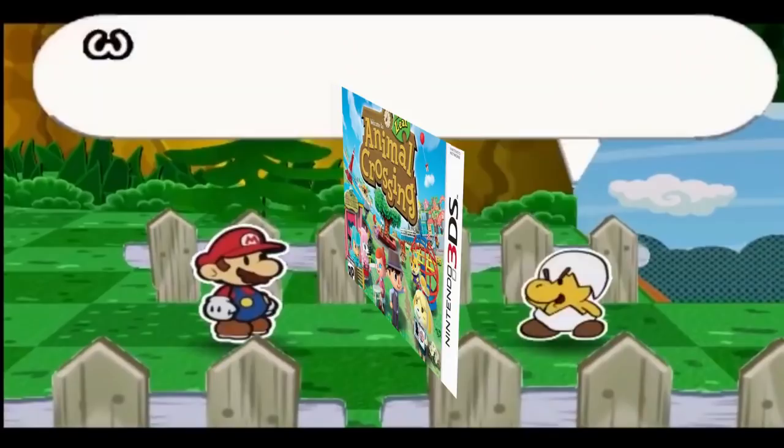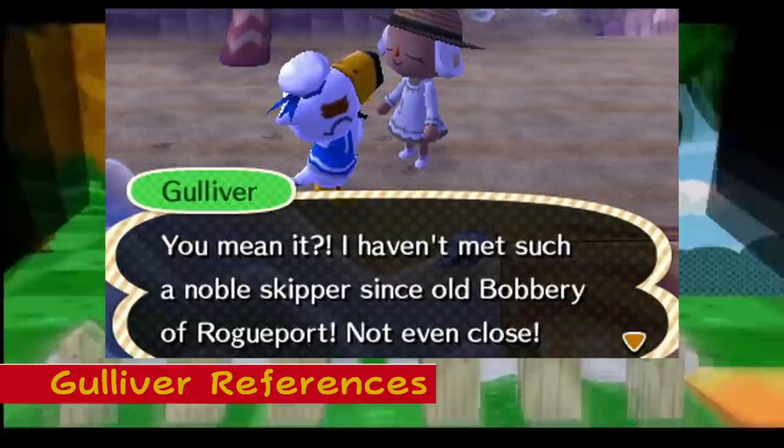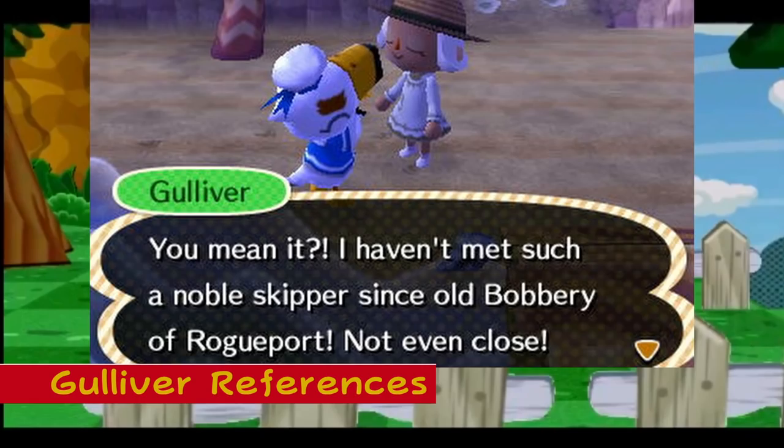Gulliver References: In Animal Crossing New Leaf, the NPC Gulliver will mention not meeting such a noble skipper since Bobbery of Rogueport, making references to Paper Mario The Thousand Year Door and Bobbery specifically. He also references The Over There, a reference to chapter 7 in Super Paper Mario.